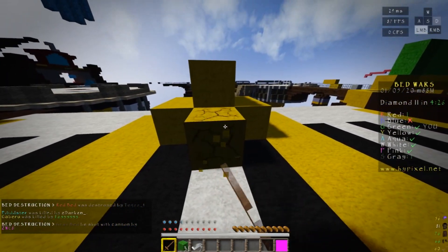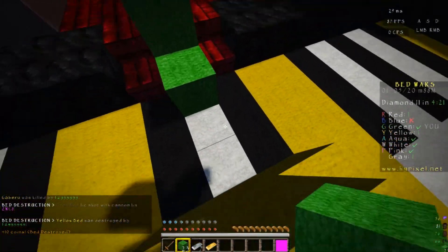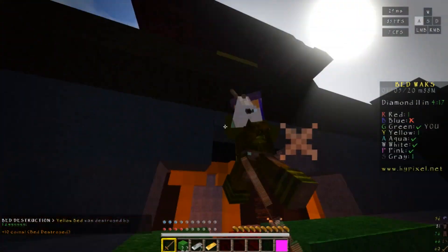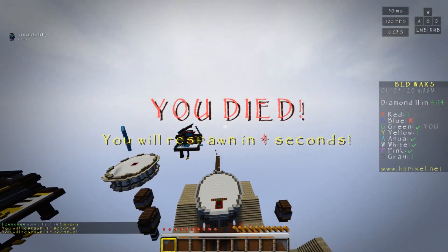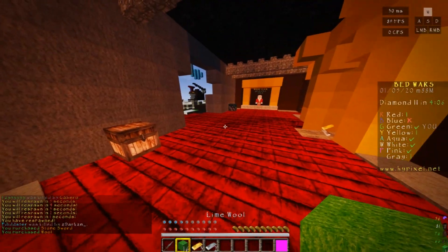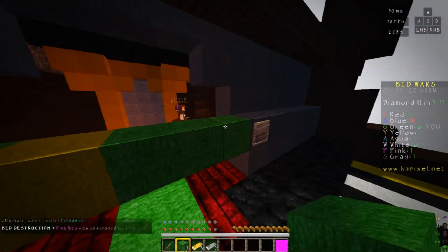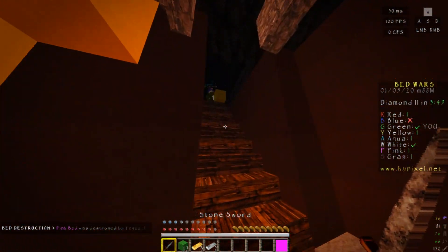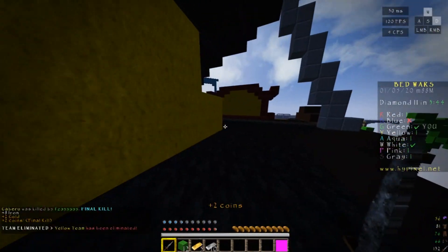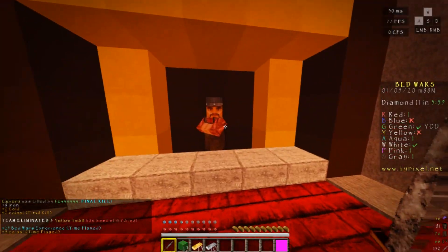Got him and everybody's bed is being destroyed. This is hard — harder than I thought. Let's get a stone sword, secure this kill. I'm just gonna rush him before he can do anything. Look at the signs — that was before he executed, to be honest. You're still gonna die. We got some materials off of him and I think we have enough for iron armor — we do!